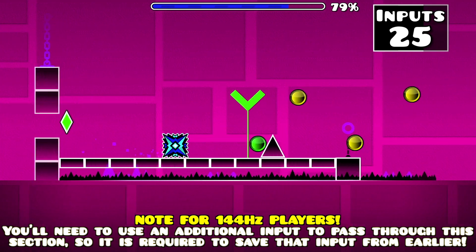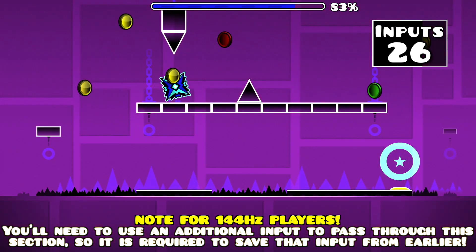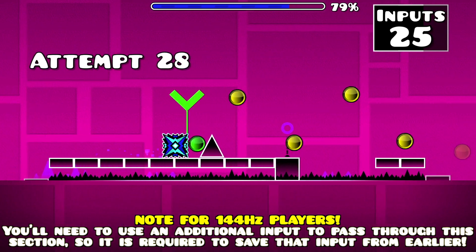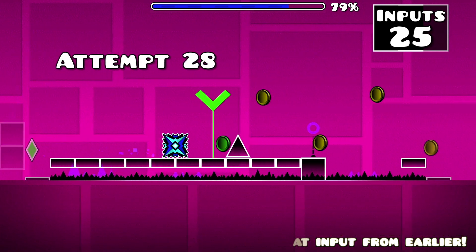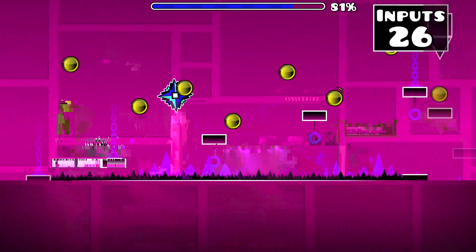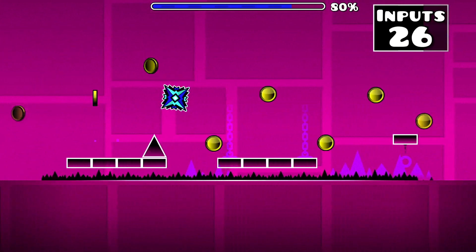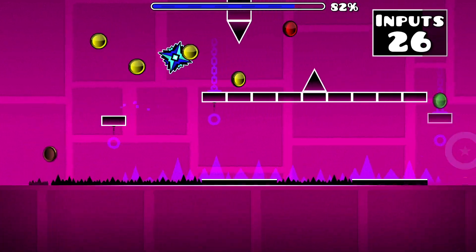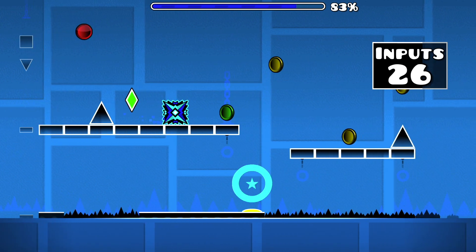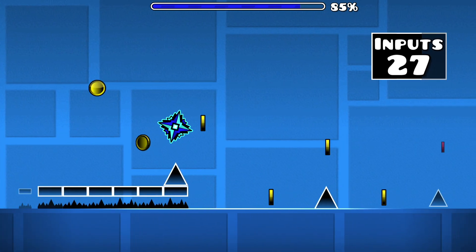Here you'll need to begin your next input exactly half a block away from this spike, with your goal being to gain enough distance so that you can jump in between this ceiling spike and this floor spike. Starting it too late won't allow you to clear the first spike, or you could jump into the spike pit. Starting even slightly early causes you to crash into the ceiling spike. Inputting at just the right time allows you to jump over a series of spikes, ascend quite a few platforms, and just barely clear the ceiling spike.